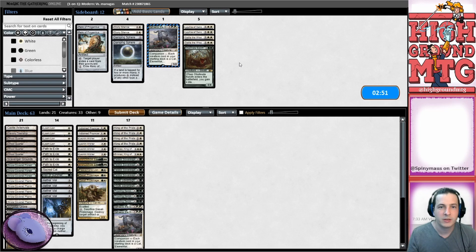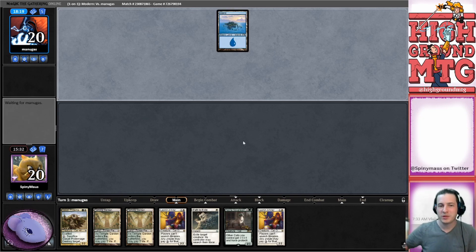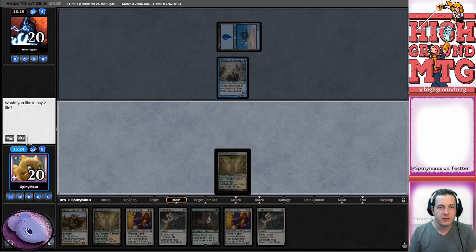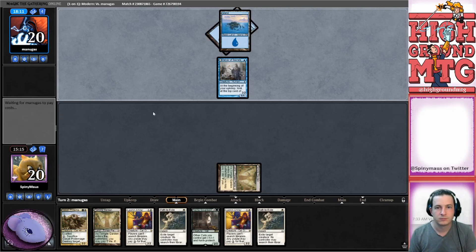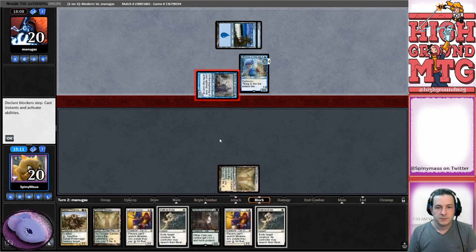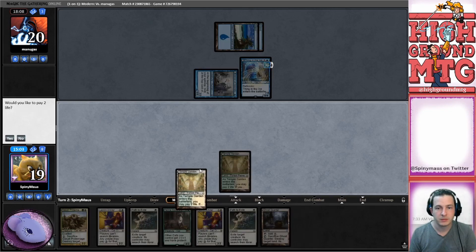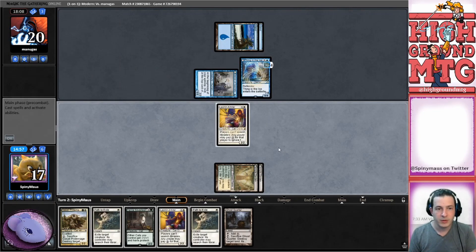Prowling Super Bard comes in, a Veil of Summer comes in. Actually maybe we want to mulligan for a vial hard. That is alright. They do not. Thing in the Ice, Thing in the Ice - see that's going to be more of an issue. We're gonna put out Arbiter, say go. Revealing Serum Visions - they flip. Playing the Serum Visions.